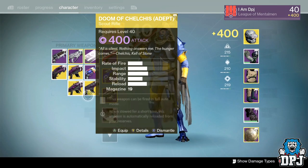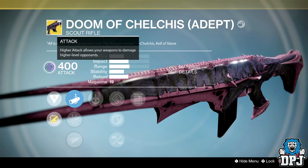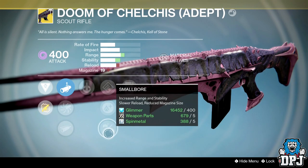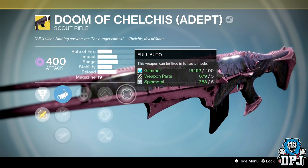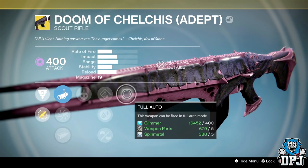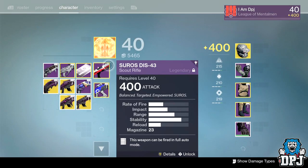Then we have the Doom of Calchis Adept, which is the Scout Rifle, also offering Void Burn — which is good. It's got Cocoon, Hand Loaded, Lightweight, Small Bore, and Full Auto. I've seen a few people use this in PvP and absolutely wreck face with it. I will actually try it out and see how it goes for me in PvP. Obviously you guys know I ain't a PvP player, so it probably won't work out for me.